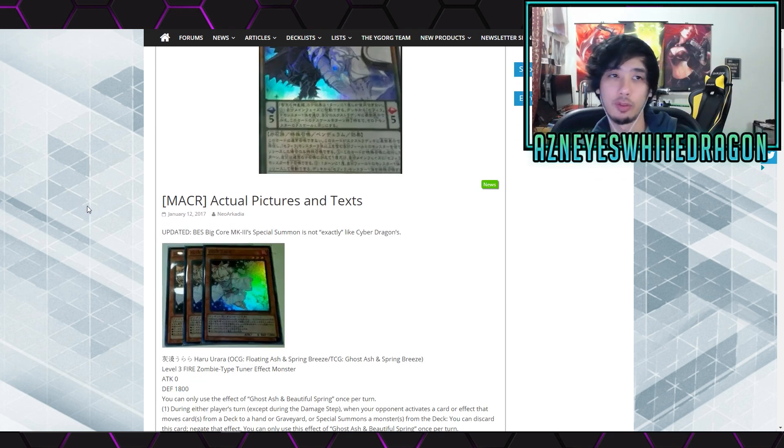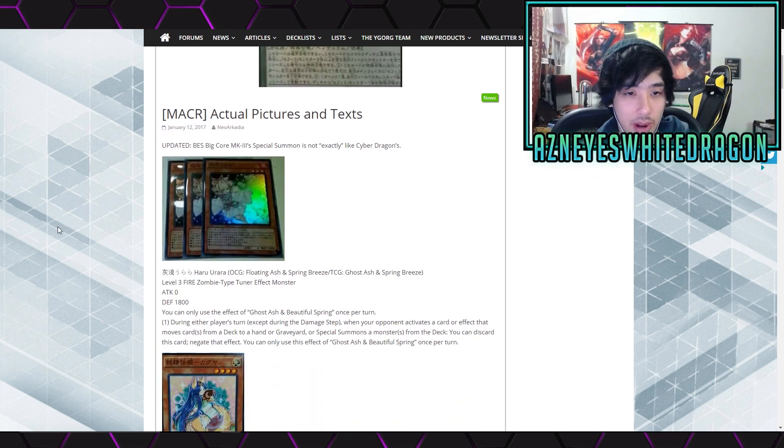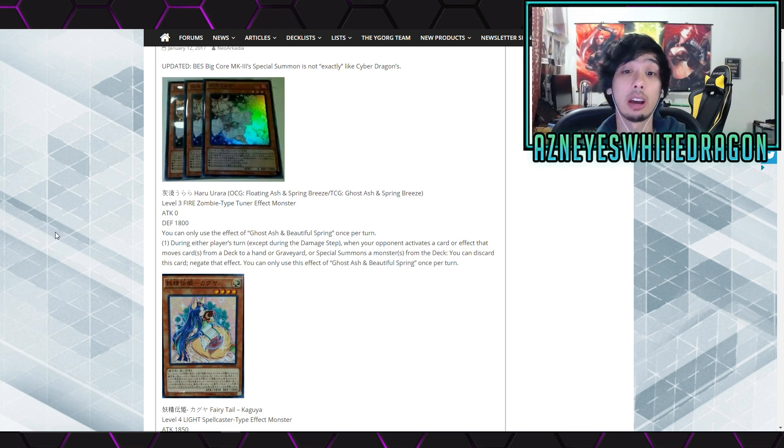We've got a bunch more Yu-Gi-Oh cards to check out — I'll leave the link below if you want to read them yourself. We got Floating Ash Spring Breeze — TCG is apparently going to call it Ghost Ash and Spring Breeze. Zero attack, 1,800 defense. You can only use this effect once per turn. During either player's turn, except during the damage step, when your opponent activates a card or effect that moves cards from the deck, hand, or graveyard, or special summons monsters from the deck, you can discard this card to negate that effect.